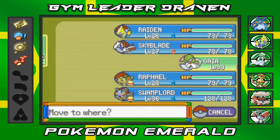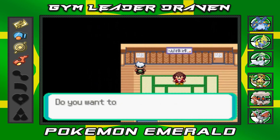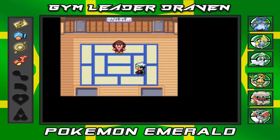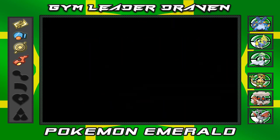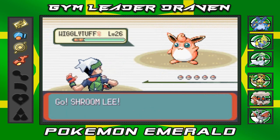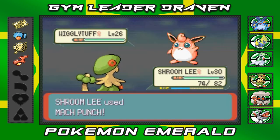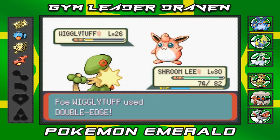Let's go ahead and defeat everybody with everything I've got. This person specializes in defense but is also a normal type trainer, so it shouldn't be too tough. She comes out with a Wigglytuff — very defensive Pokemon — and we're gonna go with Mach Punch. Look at how fast that is! And there's that Double-Edge.